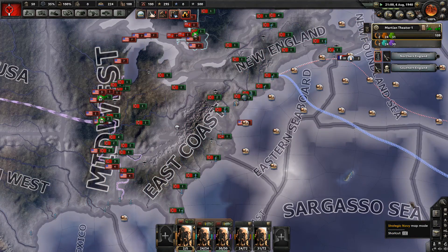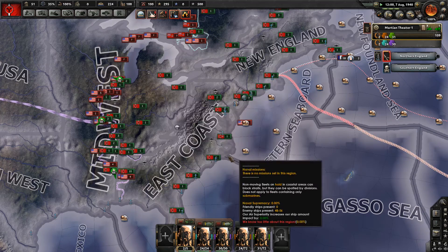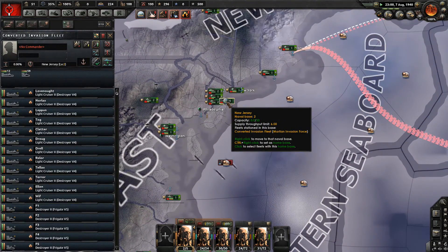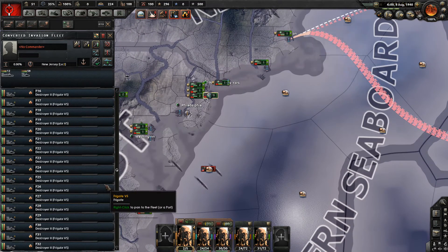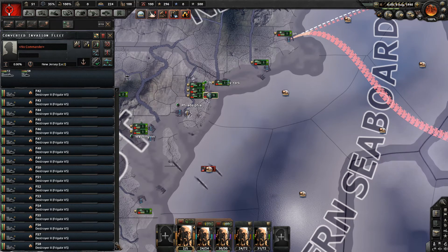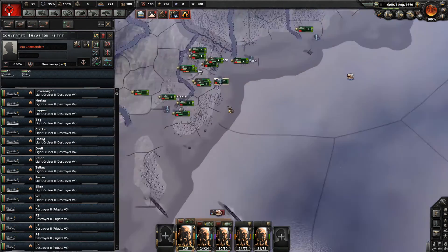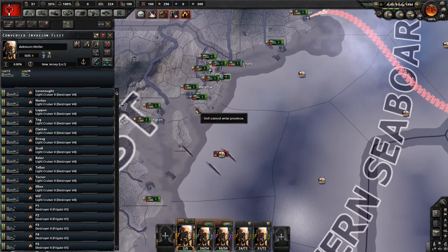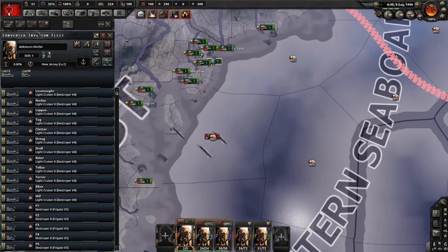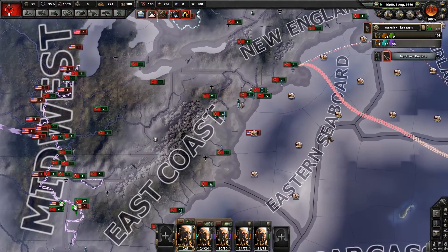I don't think we've gotten any naval units yet. Oh wait — we actually did get a small navy, and by small I mean a ton of units: lots of destroyers and frigates. That's actually pretty good. There are 70 naval units there. Let's assign them a commander and move them out to engage some enemies. Let's see how well our navy holds up.